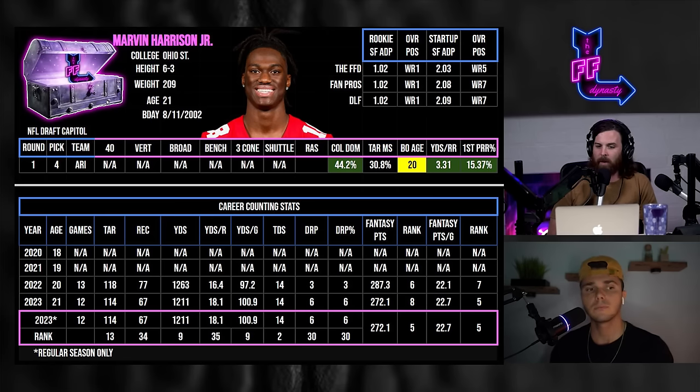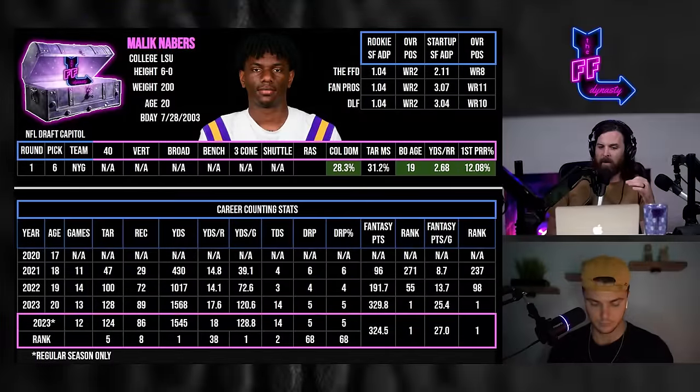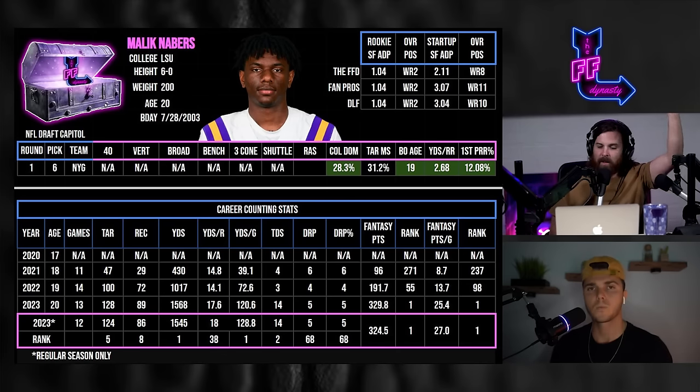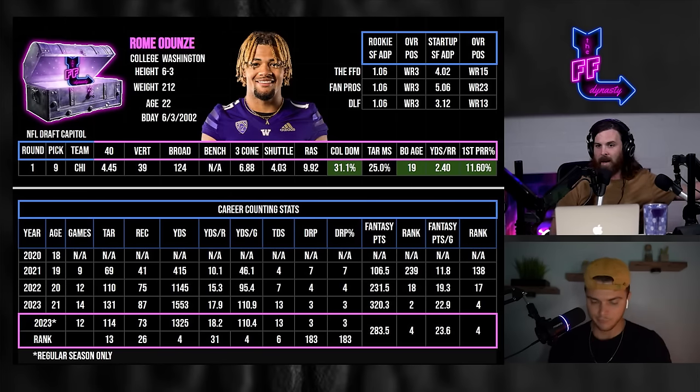Tier two starts with Drake May, Jayden Daniels, Malik Neighbors, and Roma Dunze. The tier has expanded to include both quarterbacks and two wide receivers. Malik Neighbors is a tier behind Marvin Harrison, and Roma Dunze and Malik feel neck and neck. Marvin just has the elite bloodline — the 'Levi's attached to his name' — making it hard to knock his value.